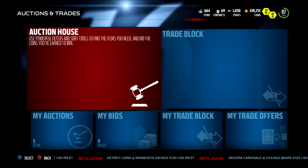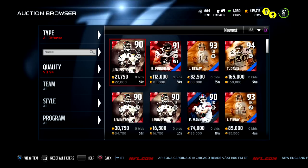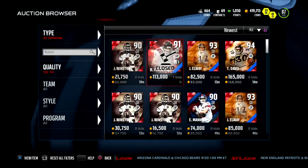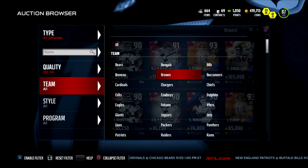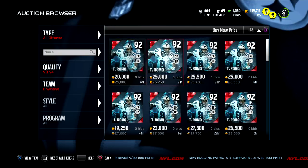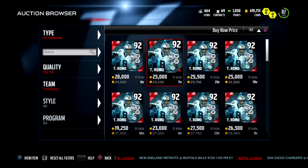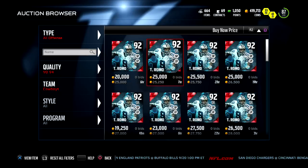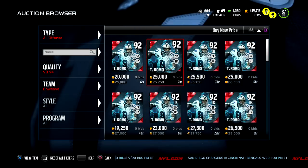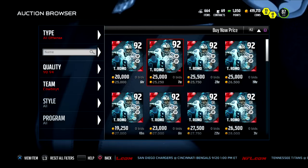The coin-making tip for this video is big flips. I've been doing big flips periodically — primarily I flipped about eight Romos. They go for about 26 to 27k, and periodically through the day you can get them for 16 to 17k. You put them back up for 26 to 27k, and that's an additional 7 to 9k each. Sell about four of them a day and that's an additional 30k.